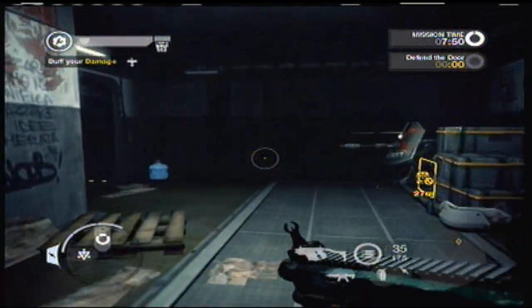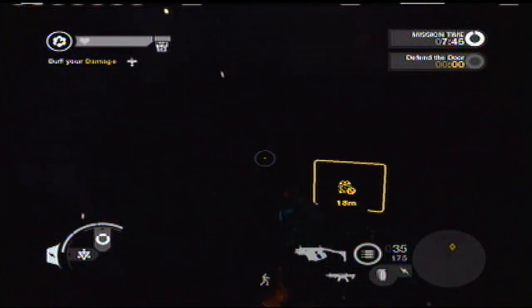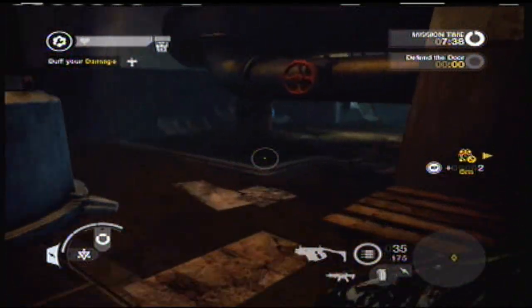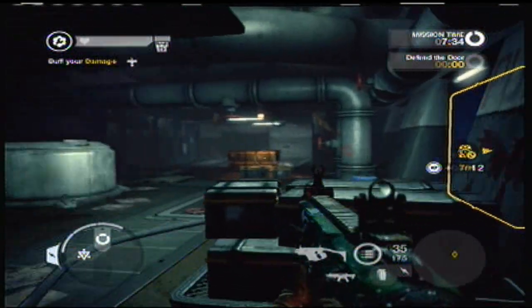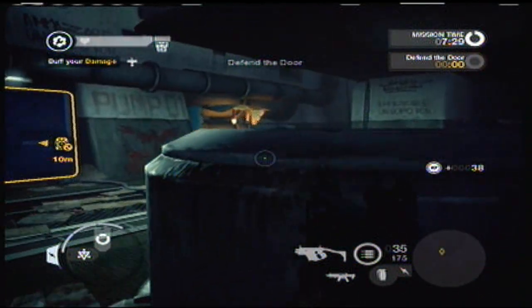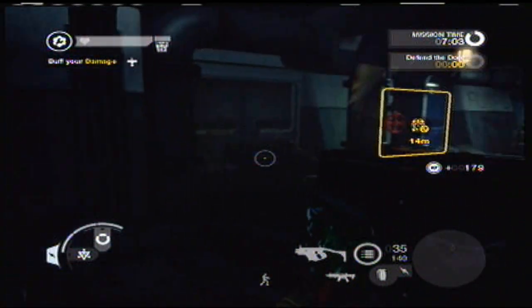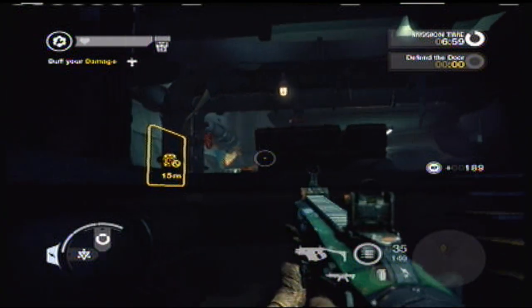Now just head to the door and wait for the guy to show up and plant his little charge. He usually goes to this side right here. Every time I killed him and he spawned, he would always show up over here — even if he came from the other side, he would always come to this side to plant the charge. So there could be a chance he goes to the other side, so you might have to watch out for that.